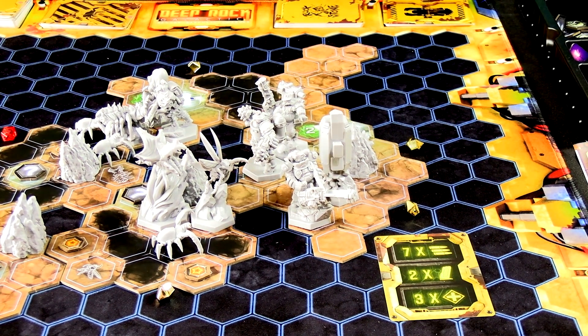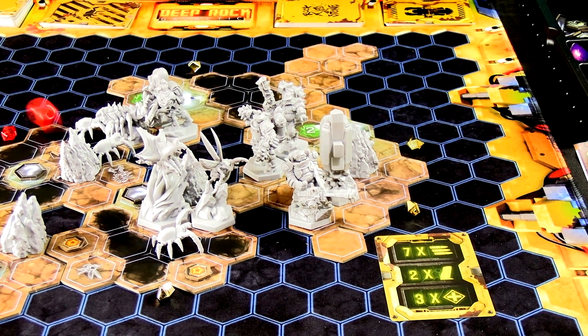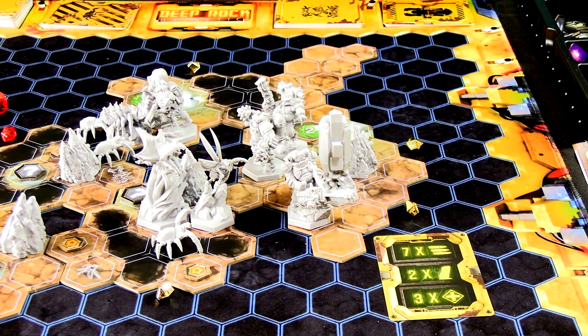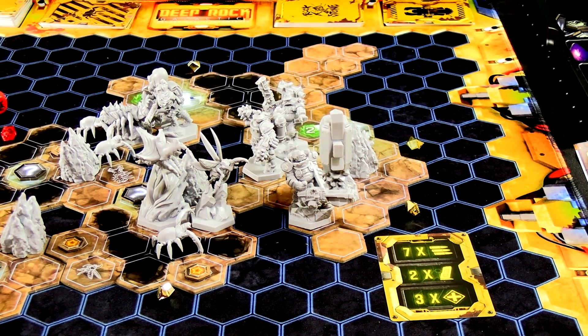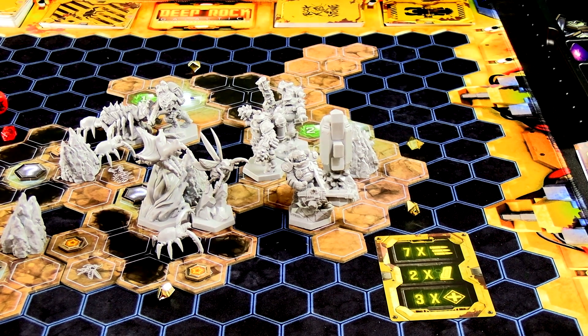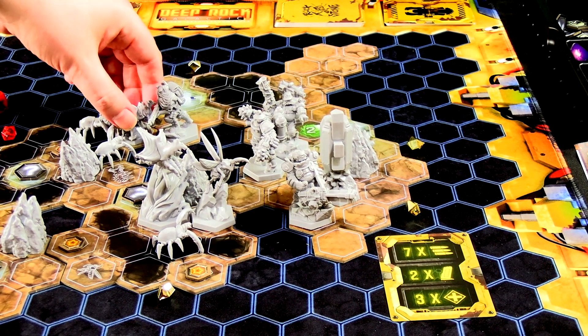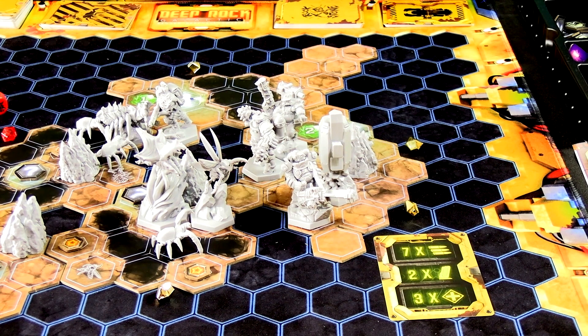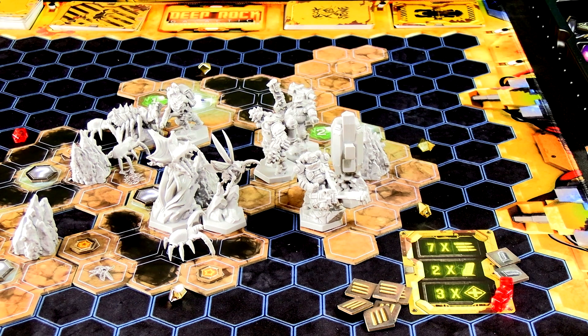The spitter does two damage on a hit and if he gets an exclamation mark the target is also slowed. He's slowed but takes no damage. When the exploder attacks an adjacent dwarf it explodes instead — getting removed either way. It got the Runaway symbol so it doesn't do damage to the dwarf, thankfully. But it chases away other enemies — the only adjacent enemy is the spitter but they can't move through each other so he has to stay there.